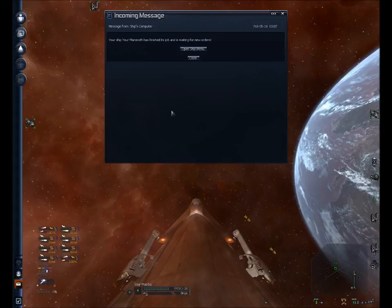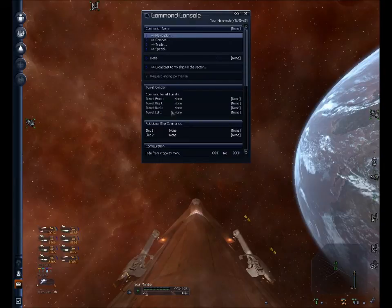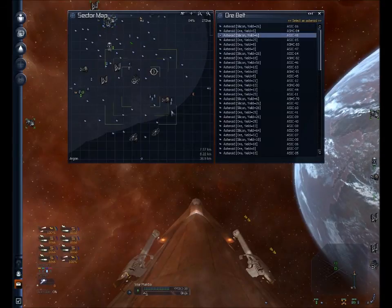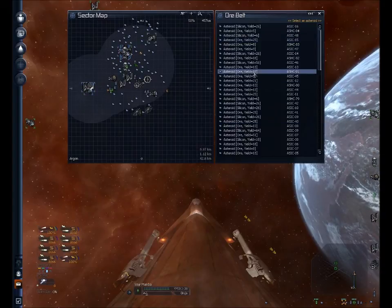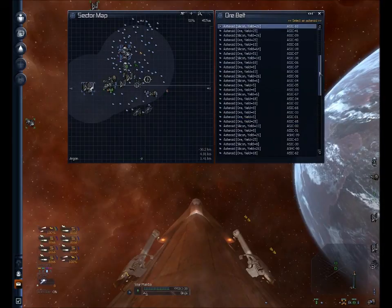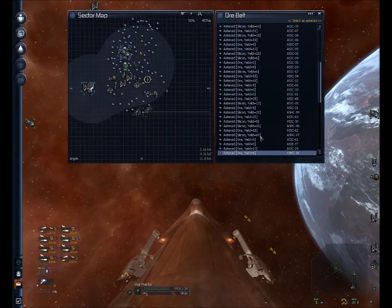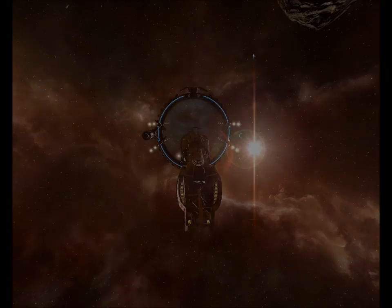The mammoth is back from Argon Prime shipyard and has picked up a silicon mine large. Let's go ahead and have him drop that on preferably one that's a little nearer, but definitely want good yield. Okay, there's a 64 — that's pretty darn close. I'm going to haul both of them, so we'll go for here. Command accepted.